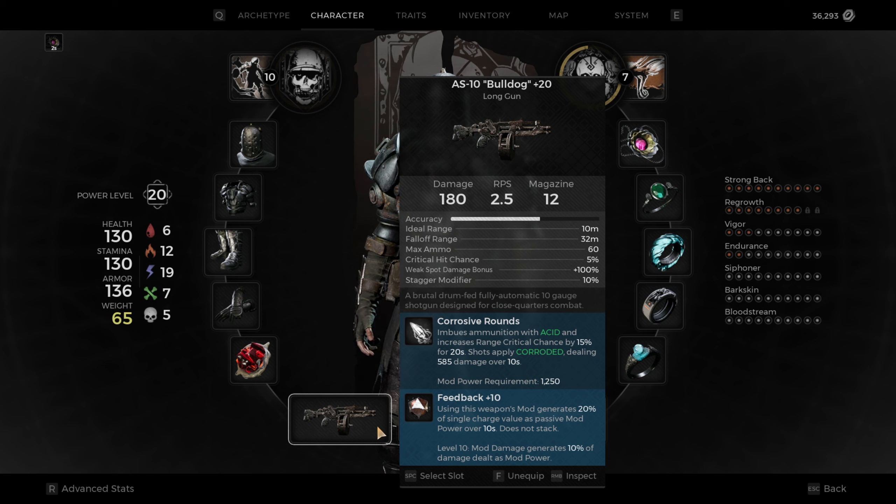For the last gun, we have the Bulldog — the Challenger gun that you get when you first spawn. This gun is amazing, it's fully leveled. I put Corrosive Rounds on it and the Feedback mutator, which generates 20% of a single charge. Very good gun, very good mod, very good mutator — I've used this gun religiously. I do notice that maybe it's starting to lack a little bit, and I haven't found anything to replace it with, so if you guys have any suggestions let me know. With the Corrosive Rounds and Feedback I'm still able to do a massive amount of DPS to bosses, but it may be becoming time to move on from this gun soon.